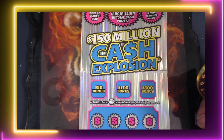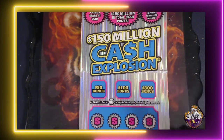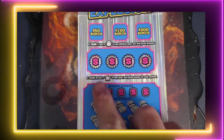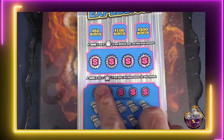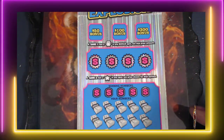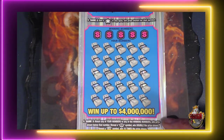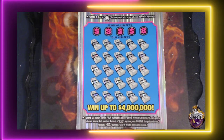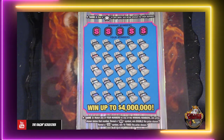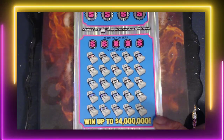There are three bonus spots at the top — $50, $100, or $300. Just need a money bag and we'll win that amount. It says get a star on any spot to win the prize shown for that symbol at the bottom. Looking for a coin to win double the prize, or a 10x to win 10 times the prize.